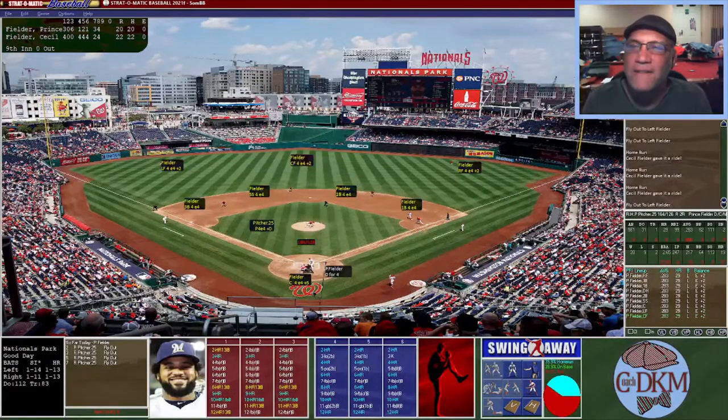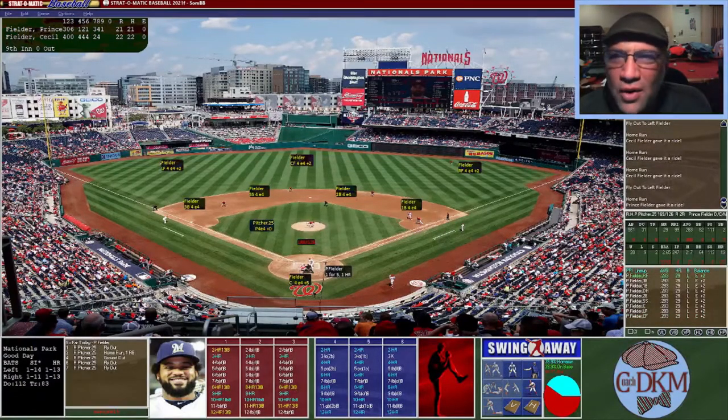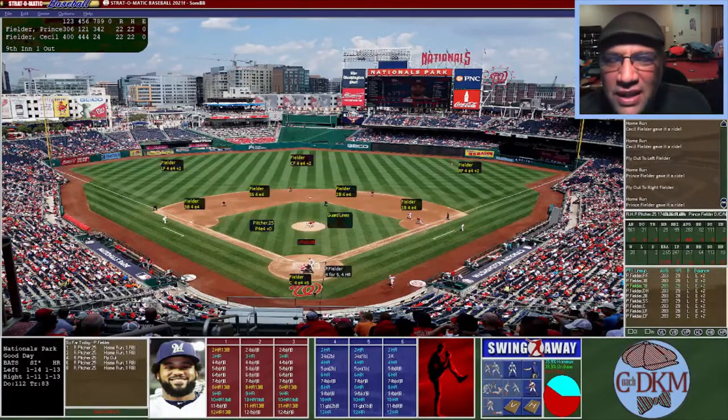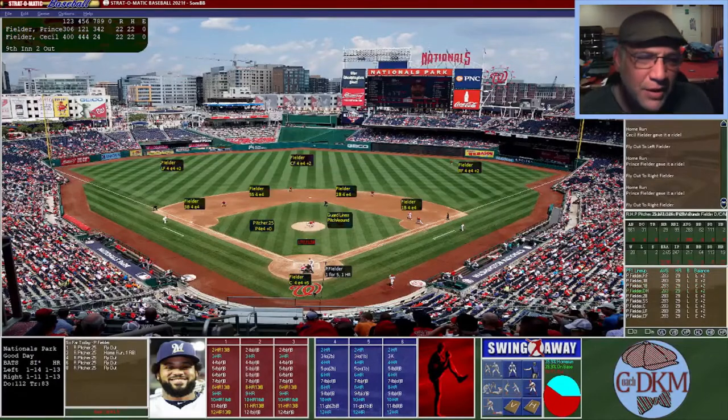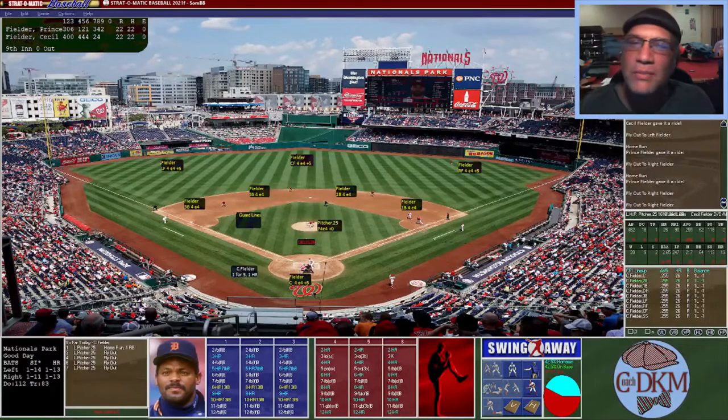We enter the ninth inning with Cecil Fielder the father leading Prince Fielder the son twenty-two to twenty. Top of the ninth — Prince Fielder's last chance to stick it to his old man. He hits a shot to right center to start off with a home run, down by one. A fly ball — it's a screamer but not far enough. He hits one to left center — it's going, going, and it is gone. Tie game, twenty-two apiece. Prince pulls one to right field — not far enough, first out. Game tied, two outs, one more shot — and he doesn't do it, third out.